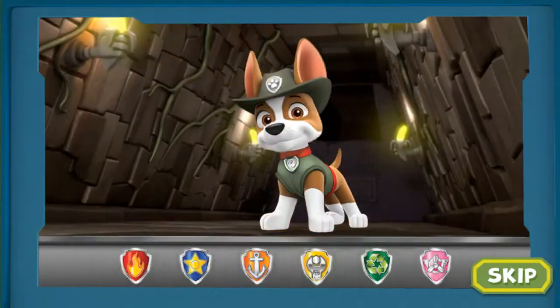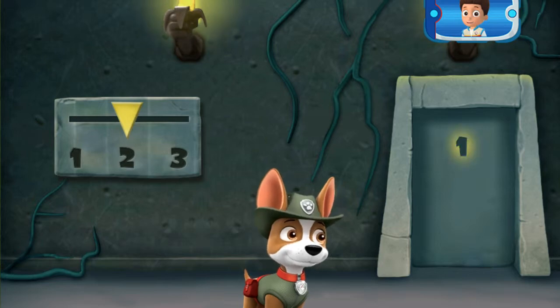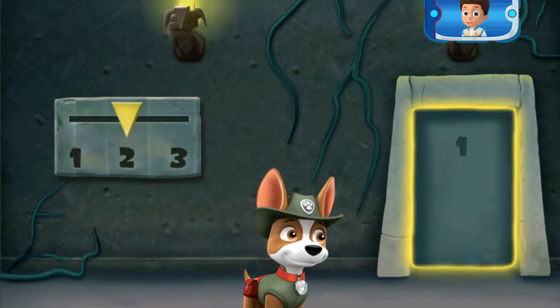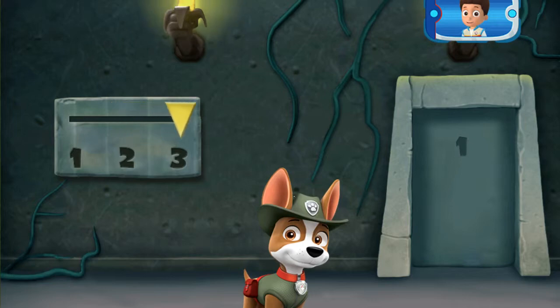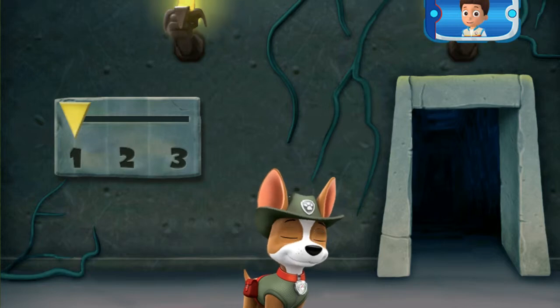Getting closer! Almost there! The golden banana is behind three locked doors. This code on the door will show you how to unlock them. Make each part match what's shown in the code, and the door will open. Tap the number that matches the one in the code on the door, then tap the door when you think everything matches. You cracked the code!